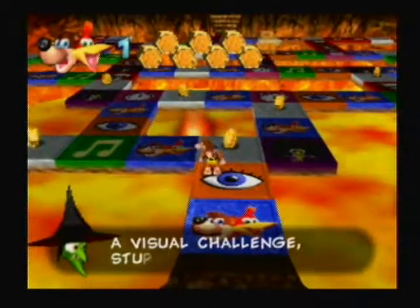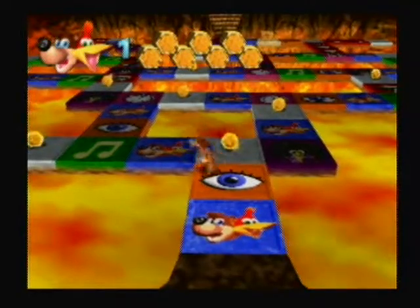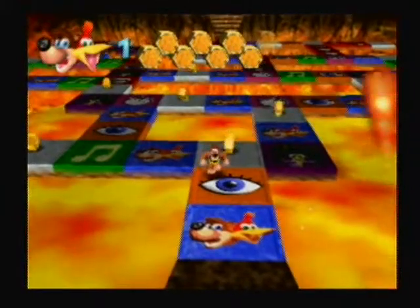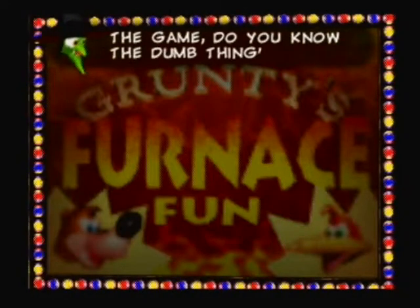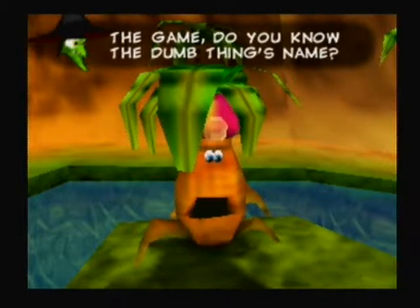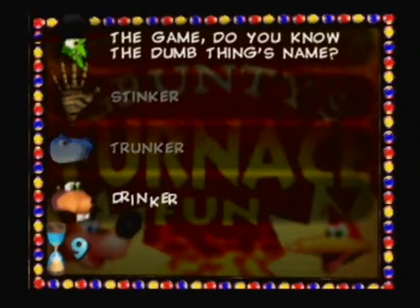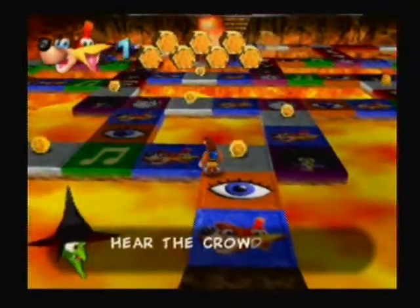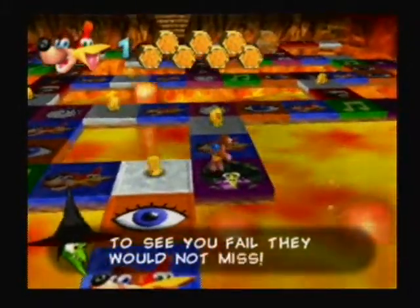A visual challenge — these eyeball switches show you a character or a place close up, and you have to tell Gruntilda where it is or who it is. So let's figure it out. Here's a character from the game — that's Gobi's Valley, it's Trunker. The options are Stinker, Drinker, or Trunker. So, Trunker.